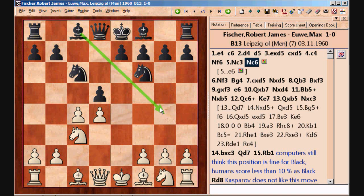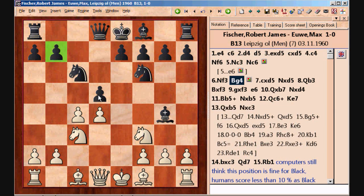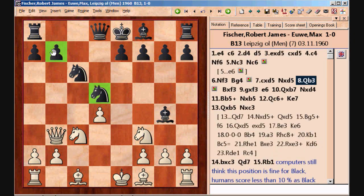After knight to f3, the bishop comes out. The only downside is that this somewhat weakens the b7 pawn and also the d5 pawn, which is still not being sufficiently protected. So, according to theory, White takes on d5 and then puts the pressure on both b7 and d5.